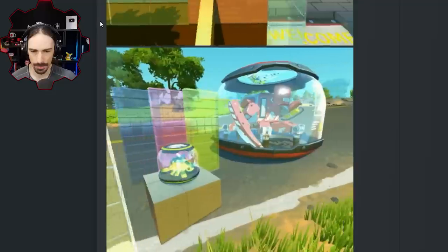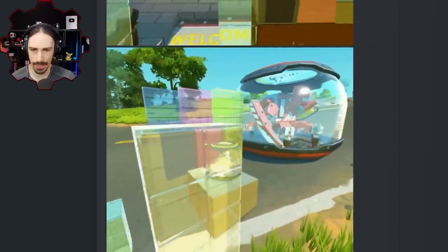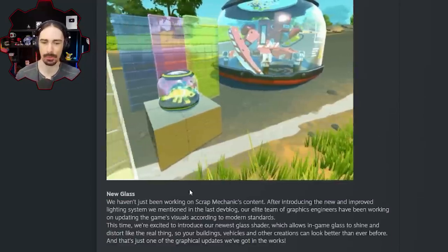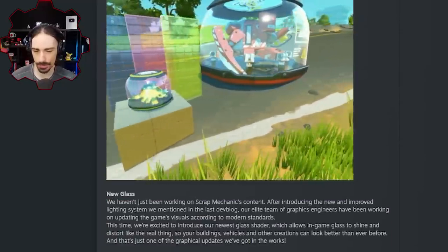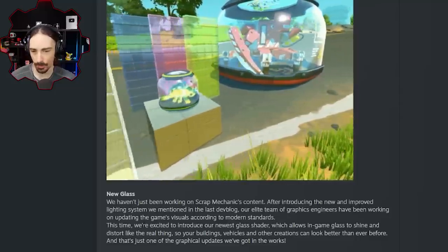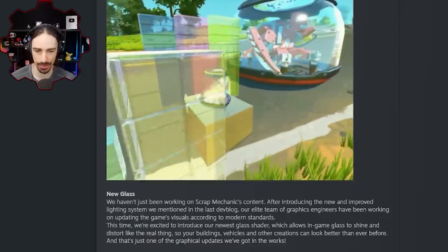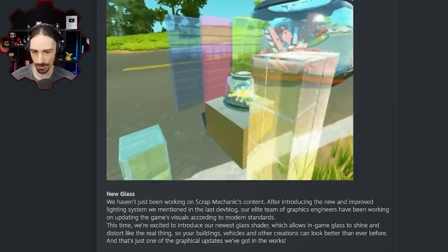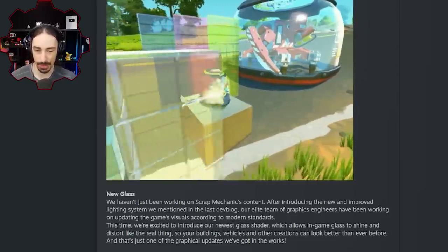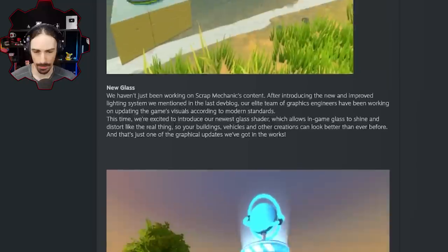What is this? Oh, is glass different now? There's actually refraction in the glass — look at this as it goes by the glow bug. 'We haven't just been working on Scrap Mechanics content. After doing the new and improved lighting system, our elite team of graphics engineers have been working on updating the game's visuals according to modern standards. We're excited to introduce our newest glass shader, which allows in-game glass to shine and distort like the real thing, so your buildings, vehicles, and other creations can look better than ever before.' That definitely looks more natural and better.